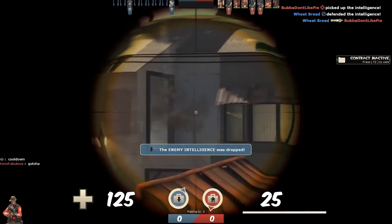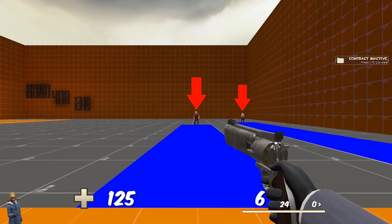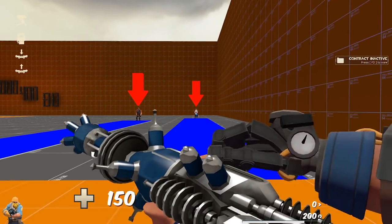The distance from the two sniper spots on 2Fort is 1,760 hammer units, and the distance from me in jail is a 30-meter restraining order. This is how far you'd have to be for the Ambassador to no longer headshot. This is how far you'd have to be with the Pomson to no longer drain Uber. This is how far you'd have to be to no longer violate my restraining order.